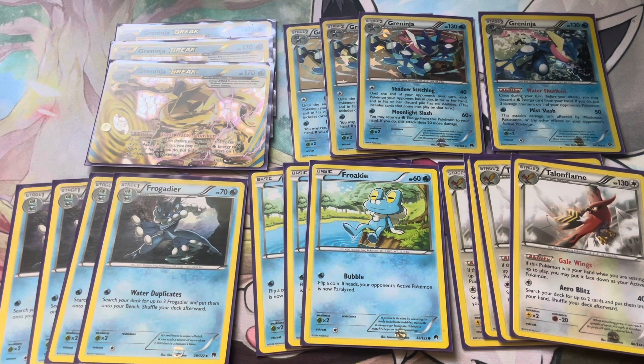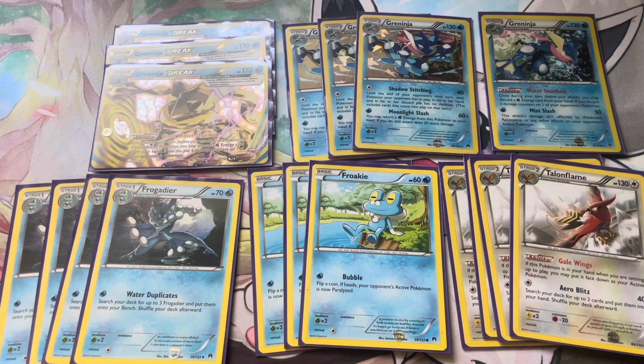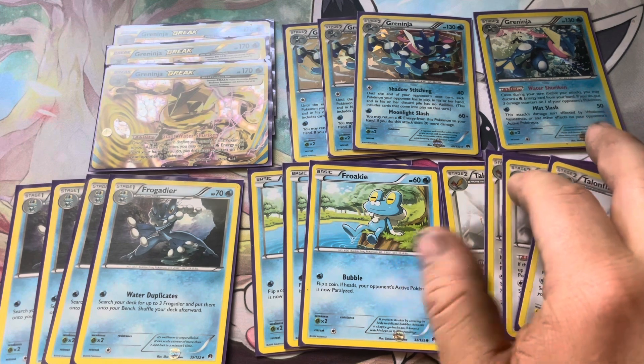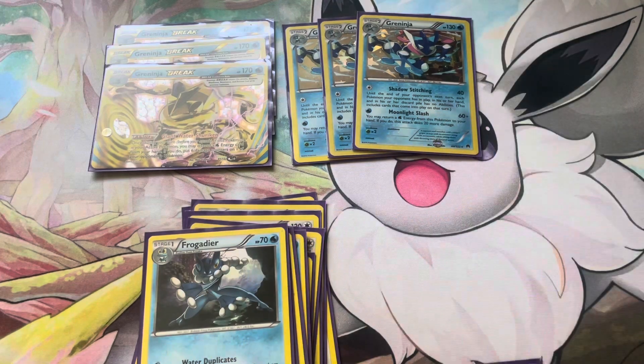That's pretty much the Pokemon line. Most of these are from Breakpoint, so if you got a box back then you probably got most of it. Now you'd just want to pick up the singles due to box pricing. The Talonflame is from Steam Siege, the XY Base Greninja is about three dollars, and Frogadier is probably two to three bucks - super cheap. This deck actually got second at Worlds in 2016.